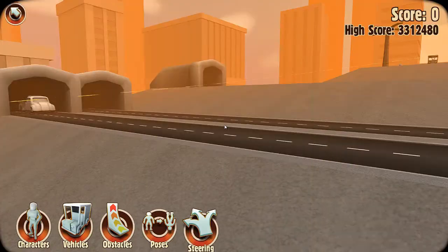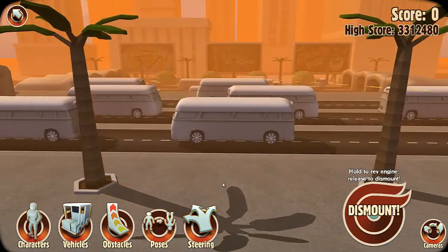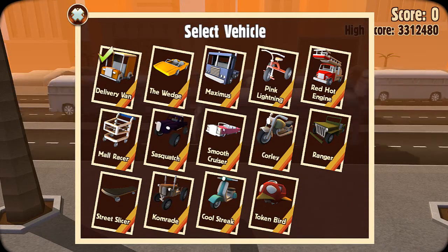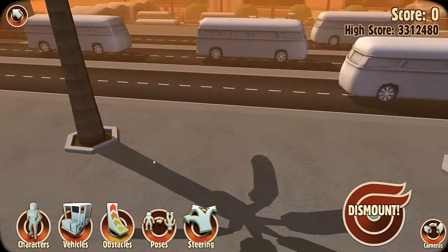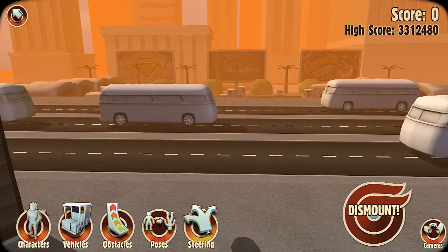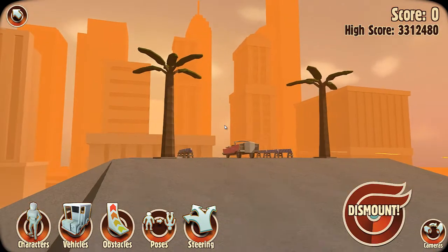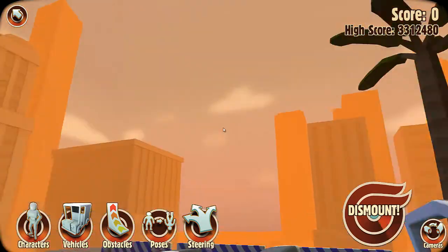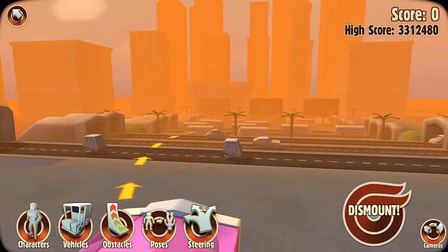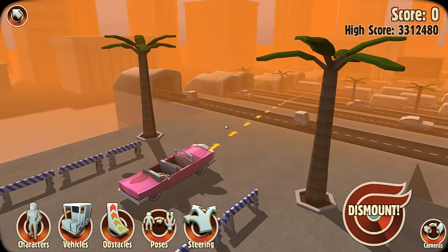Let's play a little game - I'm going to pick a random car, random obstacle, random pose, and random steering. I'm going to be closing my eyes. My eyes are closed - this car. I'm just going to click this pose right here and steering - not looking, closing my eyes. So the car is the pink cruiser, the pose is laying down in the back seat, and this is our random steering.